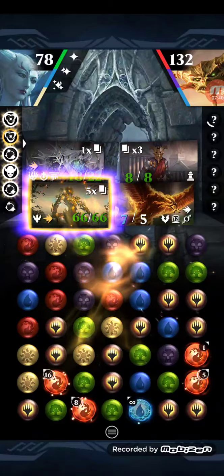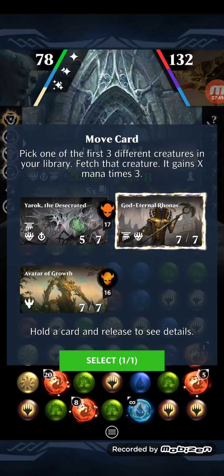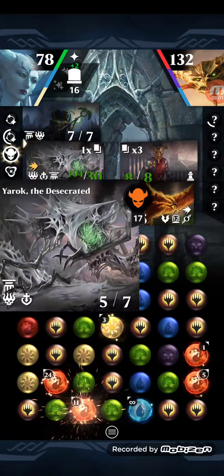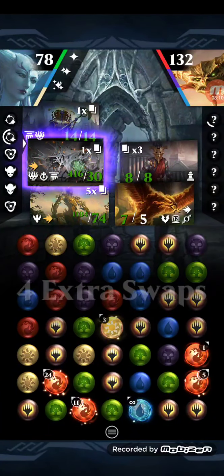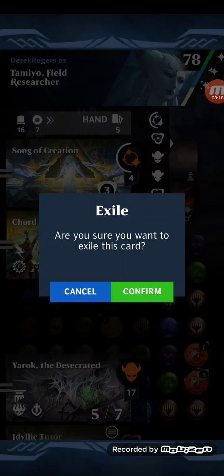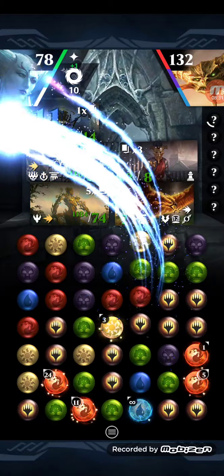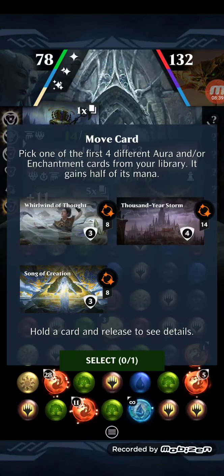I'm not really sure if the Thousand Year Storm is needed — I might be able to change that for something else. But it kind of gives you a bunch of copies of Court of Calling, which is the ideal play because that's how you can pull the most Ronases — by keep casting as many Court of Callings as you can. We got four extra swaps, so I can ditch these. The only thing important is that chord. Eleven shield count on Song, so I think we're alright. We're going to grab another Ronas, grab another Song.